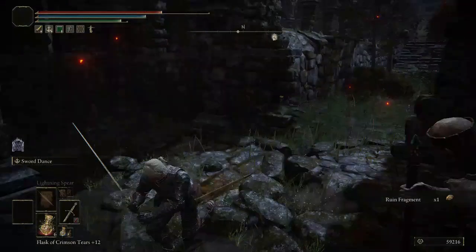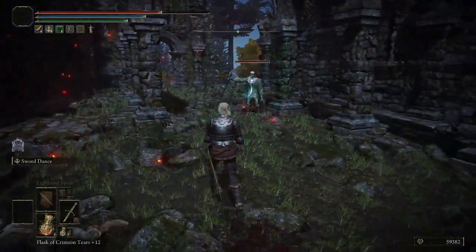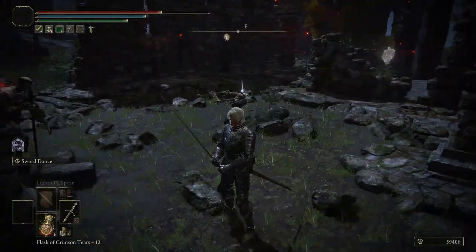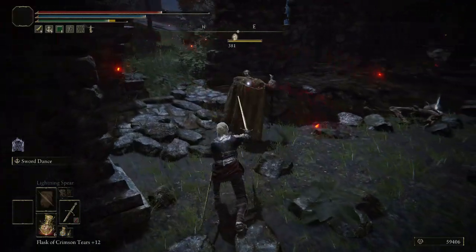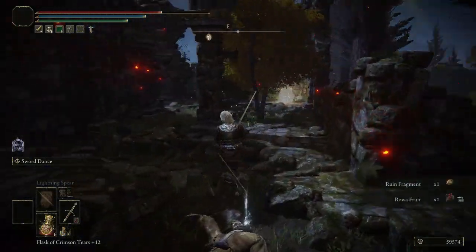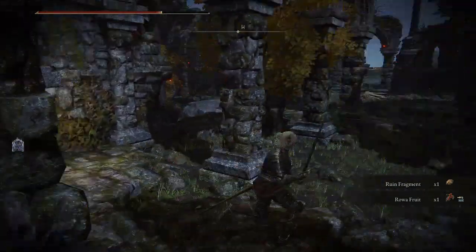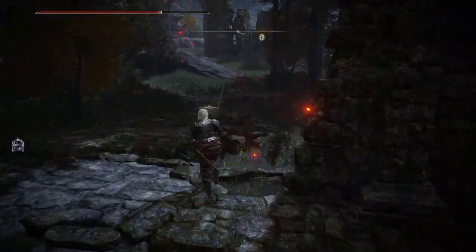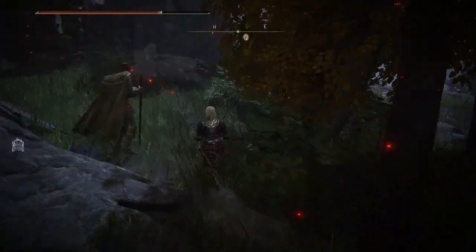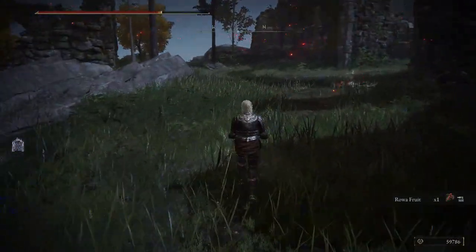I always call them bonfires — it's a habit, even in Bloodborne. I could never be bothered to call them lanterns, even though they function a bit differently since you can't really rest at them. Anyway, there's a large number of these Noble Sorcerers at the Kingsrealm Ruins — eight, I think, to be exact. They all operate the same way: they teleport in, use Glintstone Pebble, then teleport out before you can hit them. Or if you're fast enough you do hit them and kill them in one hit because they're such weak enemies. After a little bit of dedicated farming, this one shouldn't take that long.